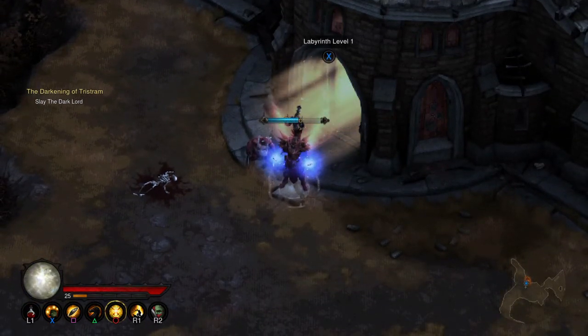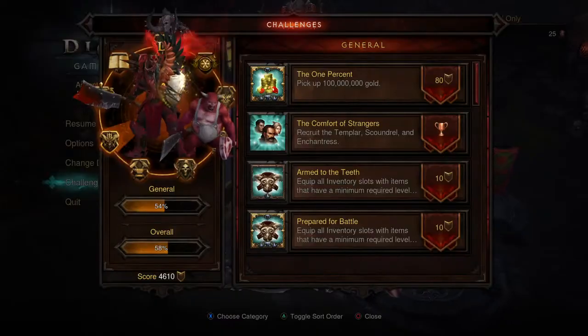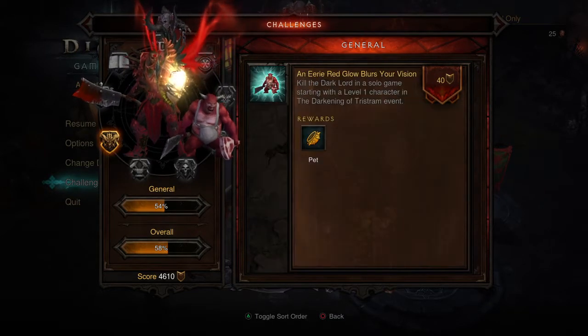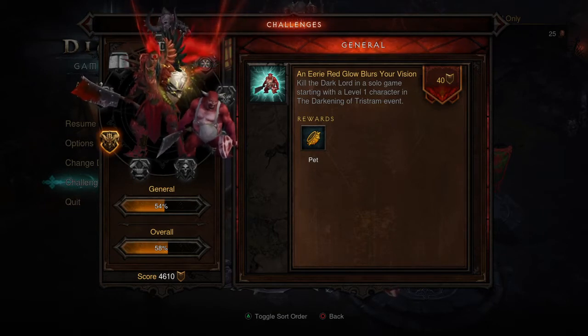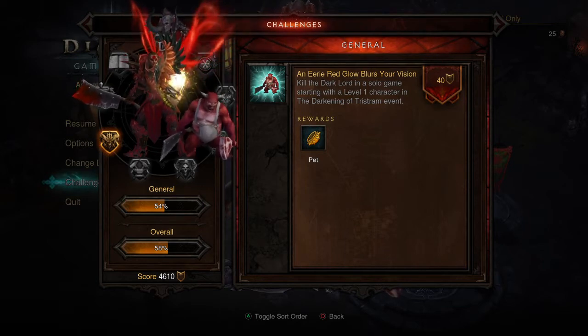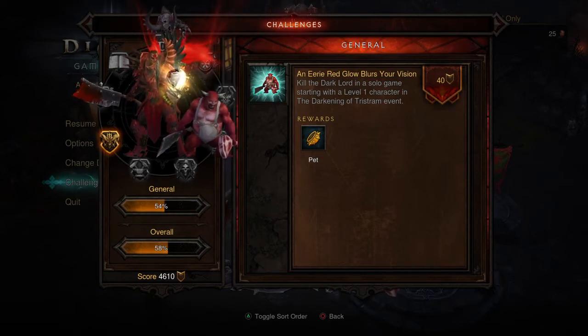Just teleport back to town so I can show you what you need to get. Go to Challenges, then the General tab. I've already completed the level dungeons of the event. To get the pet reward, you need to start from a fresh character — that will be a level 1 character on Adventure Mode — and make sure you don't die. It's not difficult, but it's fun. Just make sure you don't die.